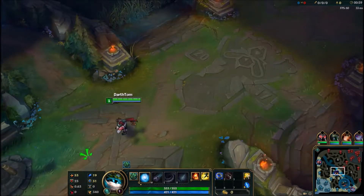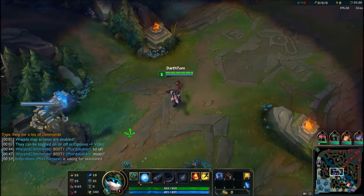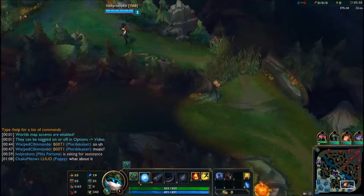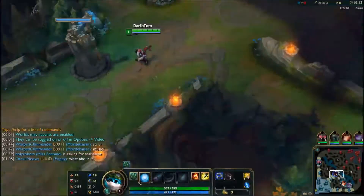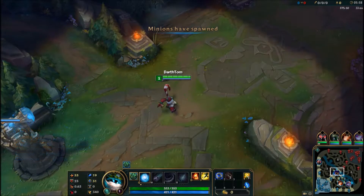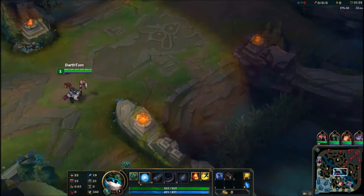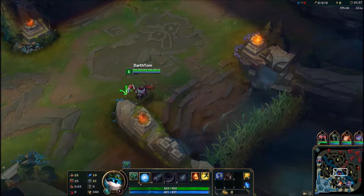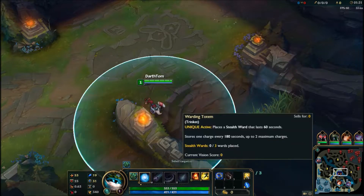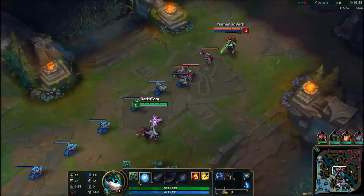So off to a not-so-great start. On my team we have Mordekaiser going top, our jungler will be Fiddlesticks, Miss Fortune and Poppy will handle bot lane, and I'm taking on Echo in mid, who you will see later on in just a few moments.